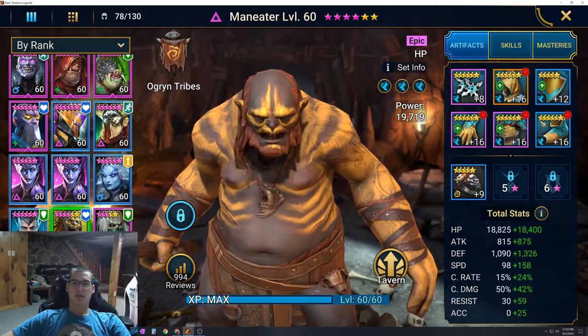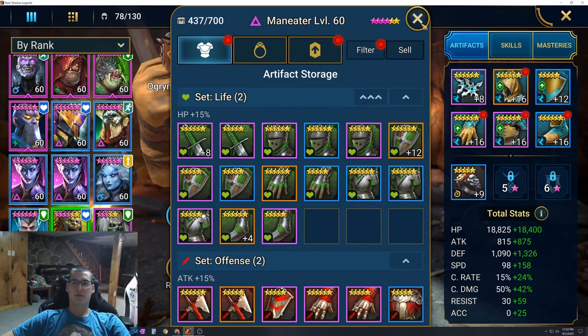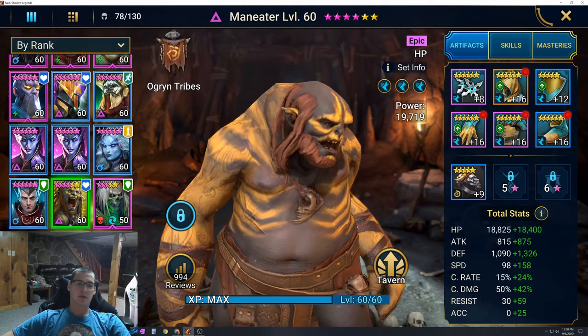Maneater was a tough one — I don't even have him fully ascended yet, so he has no speed on his banner. I just lucked out and had a lot of speed gear, like one helmet with three rolls giving 25 speed. All speed gear — and I did sacrifice my arena team for this — but I got him to 256 speed, sitting at 37,000 health, so a little more health than some of the others.